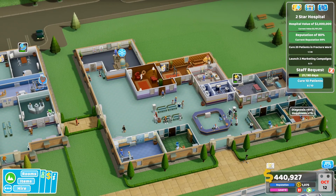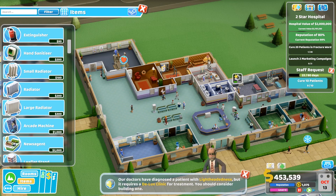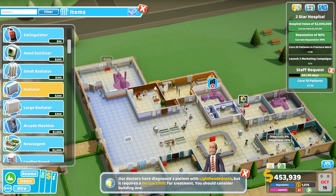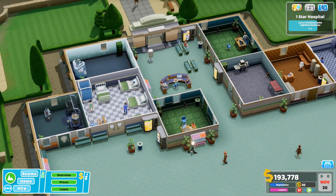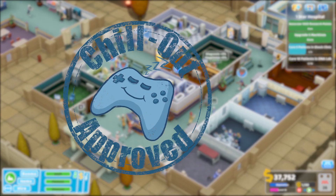I find Two Point Hospital very enjoyable to play. It doesn't tend to put you under too much pressure with time limits or fail conditions. Once you've got a handle on the basics for building a successful hospital, it's fairly straightforward to keep things going. You can work on the level goals at your own pace and spend some time just planning out your waiting area and putting in that new cafe you just unlocked. As such, I award Two Point Hospital the Chill Out Seal of Approval.